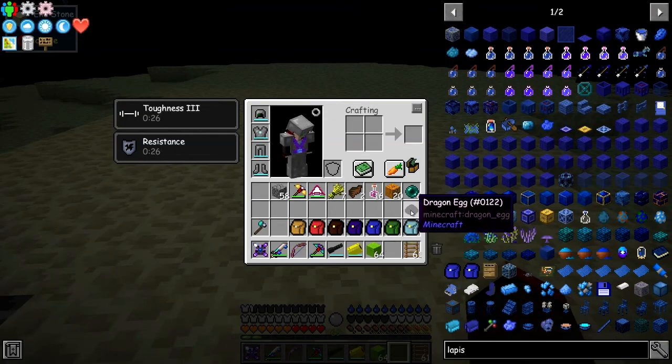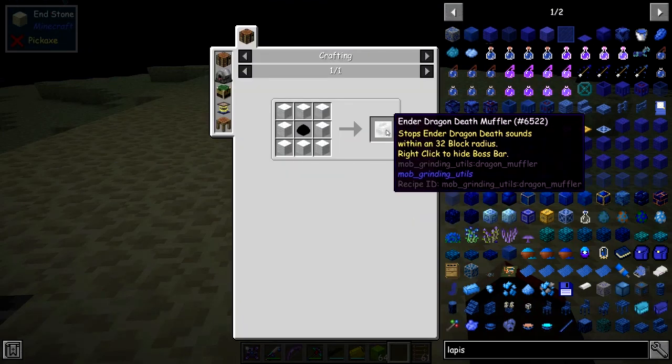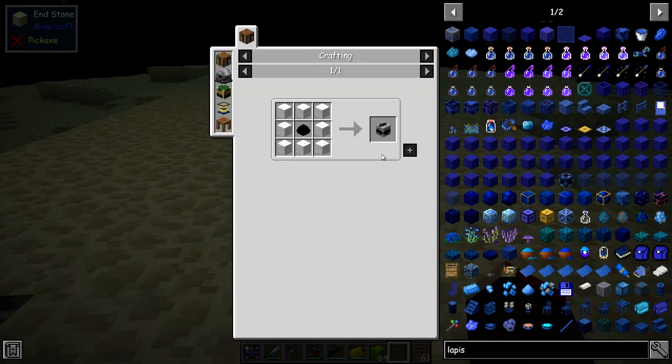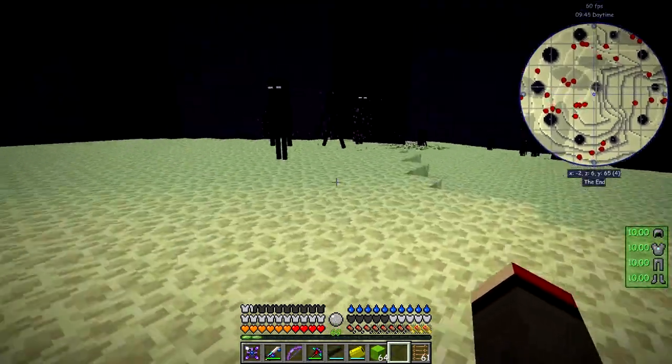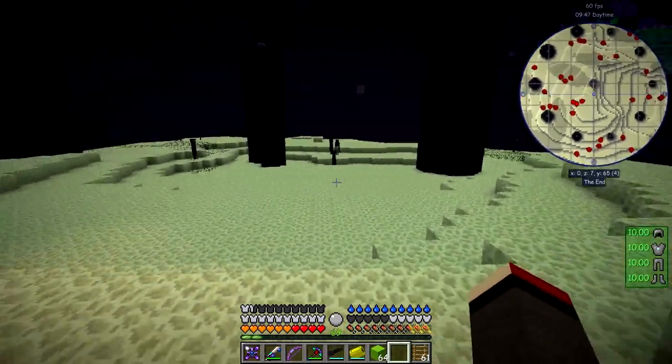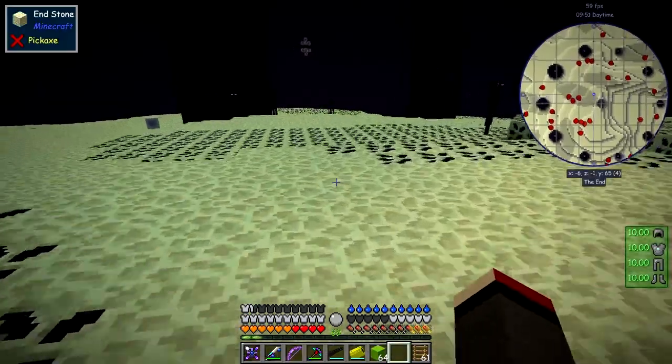I wonder if you've got any uses for the dragon egg in this pack. Well, one use is to make an ender dragon death muskler — that's very useful. Right, let's go and visit this place over here. There it is, hidden behind one of these pillars.